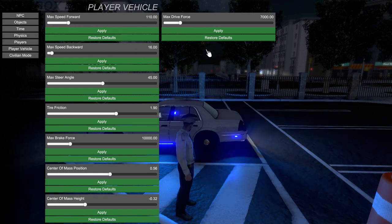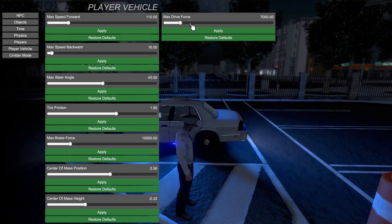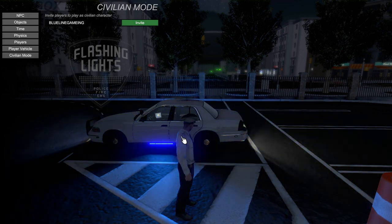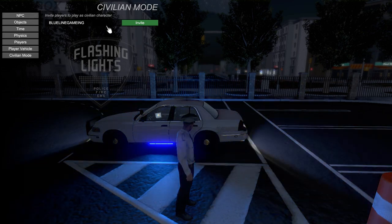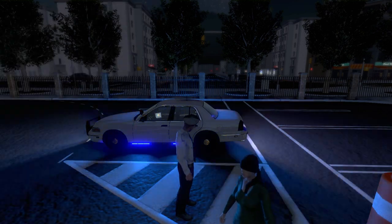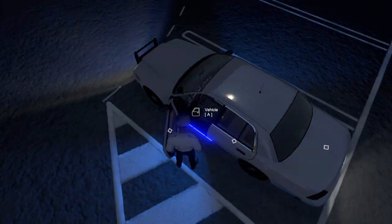You can adjust player visibility, vehicle tire force, and driving — all of this can be changed. Now you also have a sim mode. In sim mode, you can invite another person online with you to be a sim. If they want to be a sim, you can have a little roleplay community inside of Flashing Lights. The sims can even commit crimes because they have weapons too.